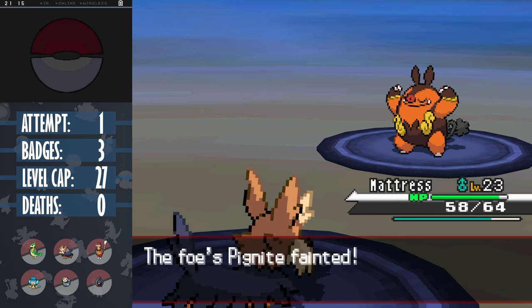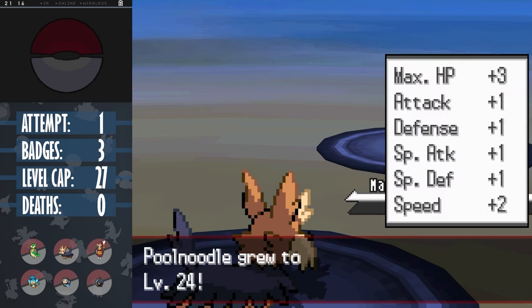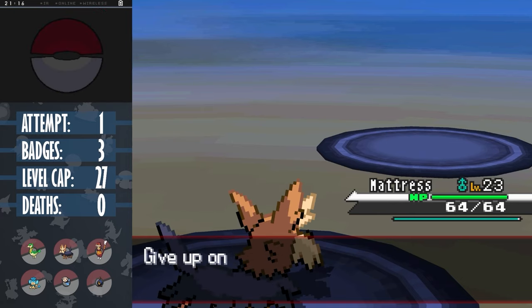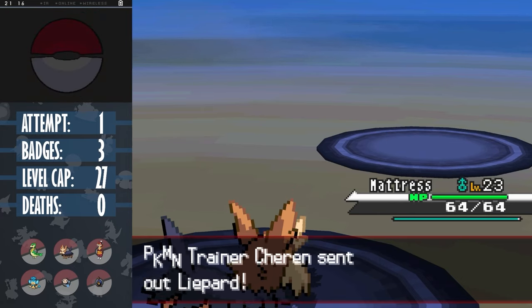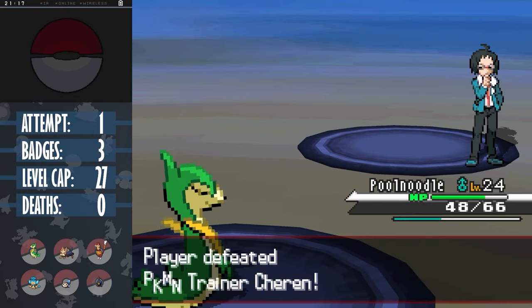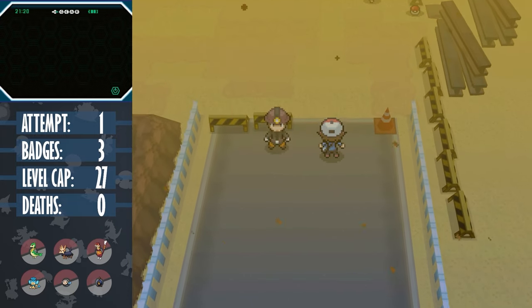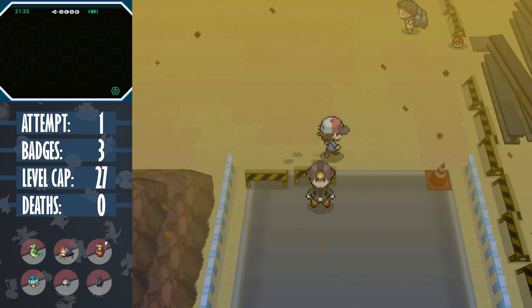I honestly couldn't tell you what happened there. By the second time I brought Herdier back out, Pignite was at plus 2 defense. It really shouldn't have had any reason to keep using Defense Curls. But if I can get an easy win against a Pokemon that had an overwhelming advantage over us, I'm not going to complain. Luckily before we get to Nimbasa City, we have to go through Route 4, which is a beautiful route in this game, especially for this challenge.